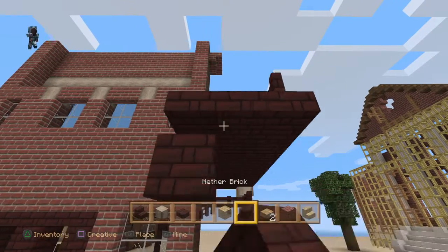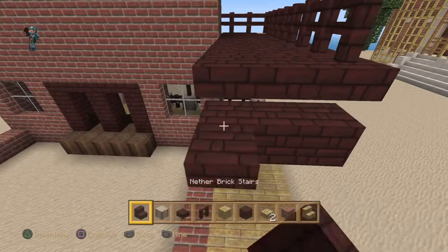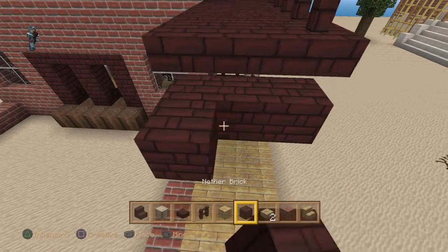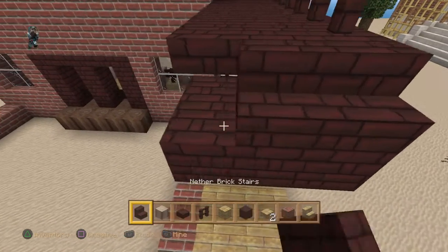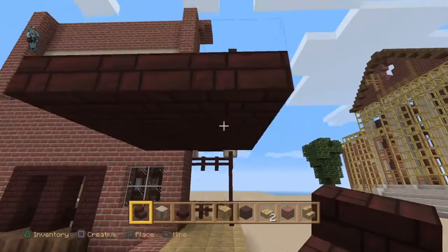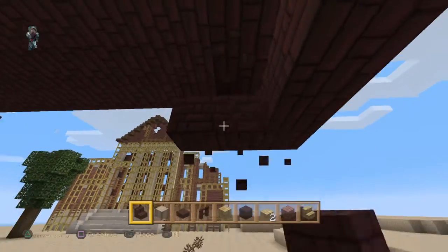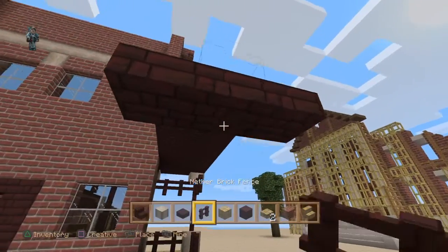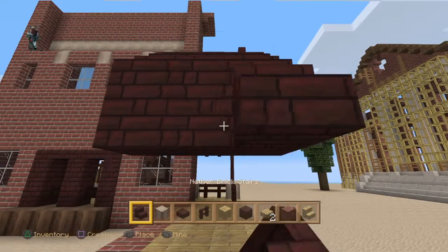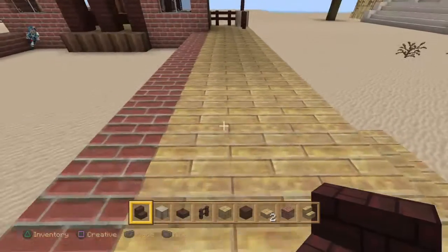So underneath, we need to get the stairs placed correctly. We'll continue down with the stairs until we reach the bottom. Have we got far enough to go? I think we have.